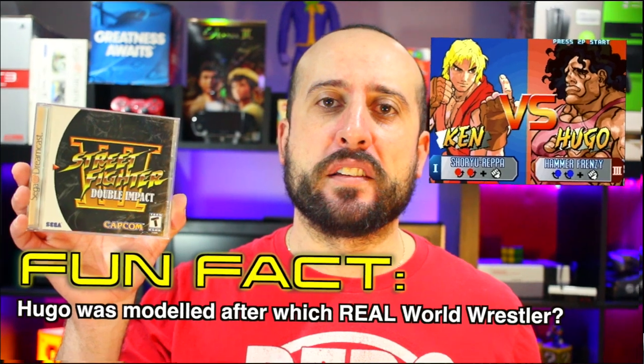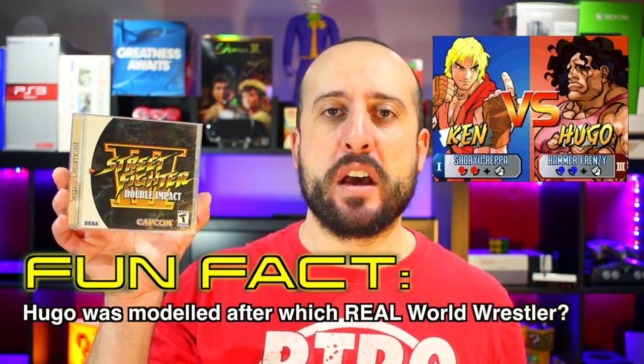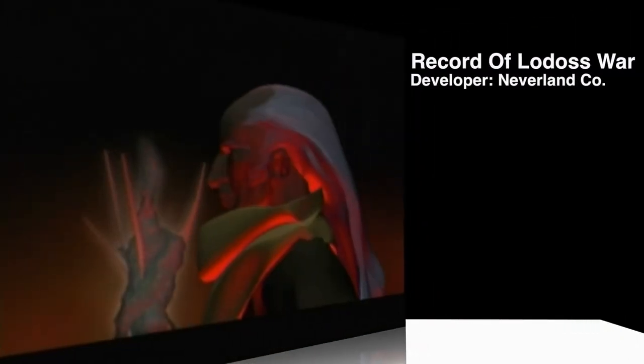Fun fact: Hugo, one of the characters in this game, is modeled after a famous WWF wrestler. Stay tuned to the end to find out who. Record of Lodos War, developed by Neverland Co., released March 14, 2001, and sold 39,000 copies.